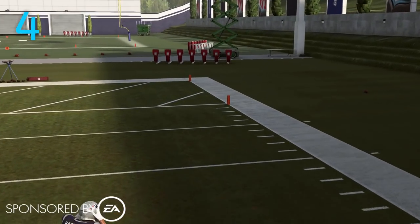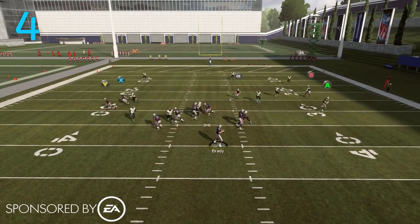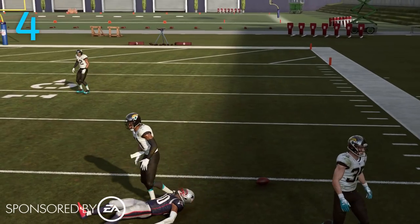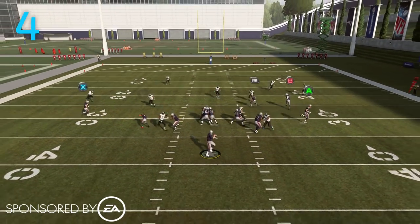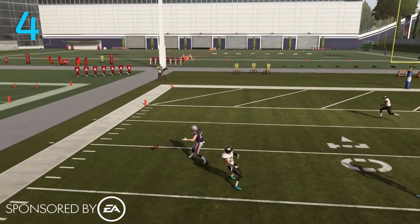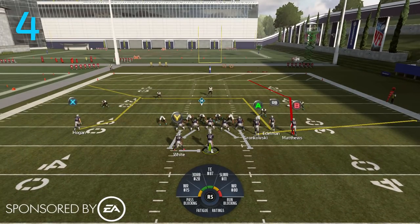The corner route doesn't cut as sharply towards the sideline anymore. Last year you were able to motion this route out and basically throw it as soon as he cut — that would have been two easy completions in Madden 18. Now he cuts more vertically down the field, runs into the zones, and the zones are able to make a play on the ball. The third change is that the RB receiver no longer runs a deep dig route — he now runs a little hitch route that's pretty much equivalent to the hitch hot route.